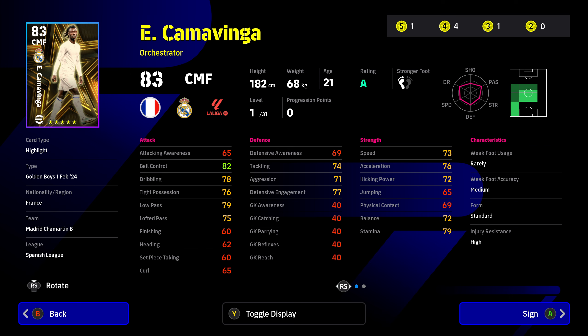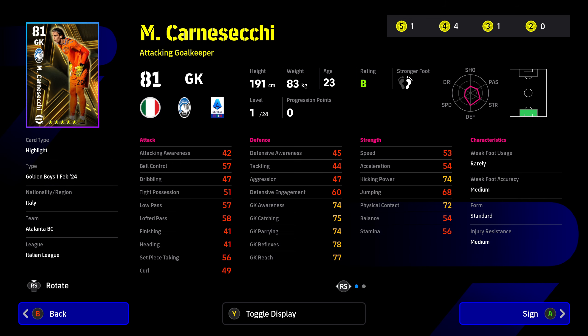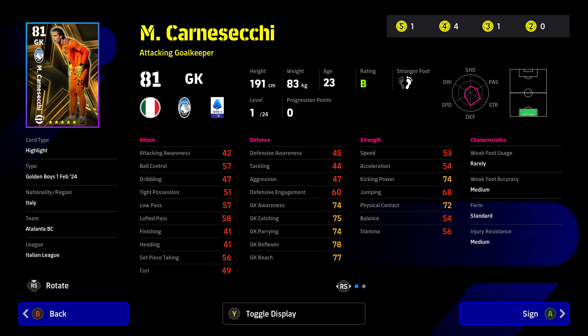Any additional points, you might want to boost his acceleration and balance stats. When it comes to his player skills, if you can get an additional skill I'd probably recommend the blocker one. Karneski is an attacking goalkeeper — five stars, which is quite excessive for a goalkeeper. There have been a lot of goalkeepers released for free lately, like Neuer and Khan, so if you've got a decent goalkeeper already you're probably going to skip this one — he's only got goalkeeper high punt.